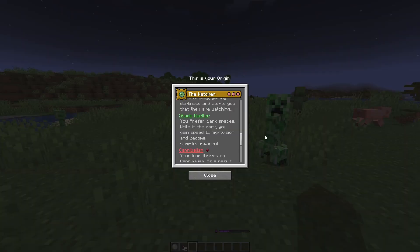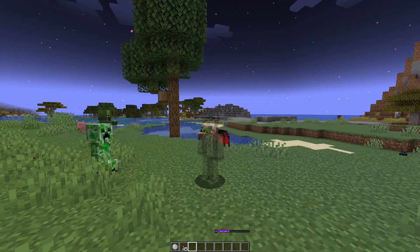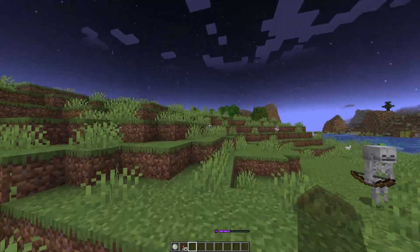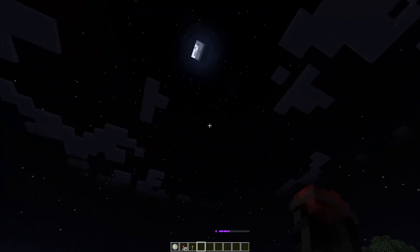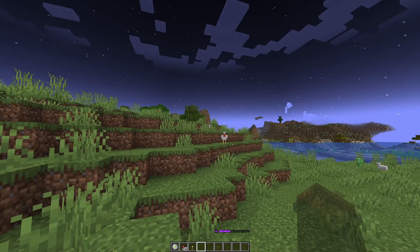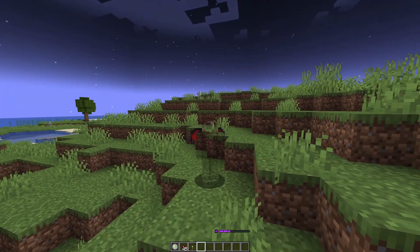And for our last power, we have Shade Dweller. You prefer dark spaces. While in the dark, you gain Speed 2, Night Vision, and become semi-transparent. That is why I'm transparent right now — because it is night time. I do run faster because I have Speed 2, I am semi-transparent, and I do have night vision. If I place a torch right here, it will actually get rid of my powers and slowly turn me back to normal. And if I remove it, I will go back to being transparent, speed 2, and night vision. Not that powerful, but pretty useful nonetheless.